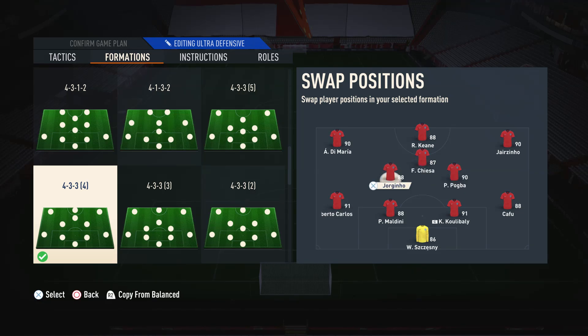In the two centre mid spots, in the left centre mid spot, I like to go for a more defensive player, somebody that's going to stay back and have defensive support and security. I use the flashback Jorginho — somebody that has very good defensive stats, somebody with a medium-high work rate so they're more focused on their defensive game than their attacking game. If you can't get a medium-high work rate, just ensure that the player has really good defensive stats, as the work rate is something you should aim for but it's not a complete necessity.